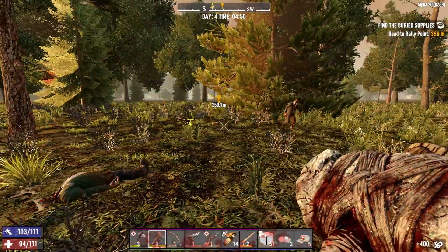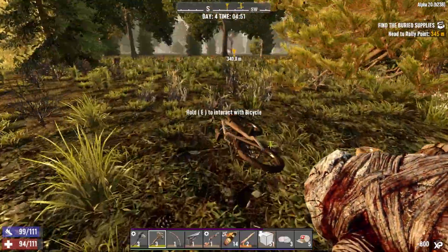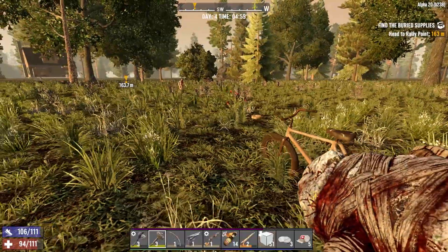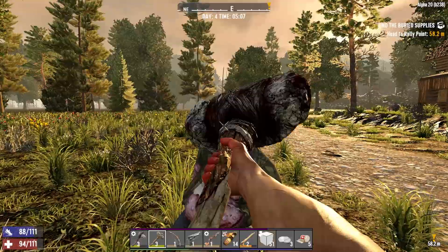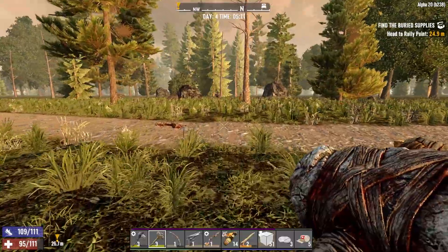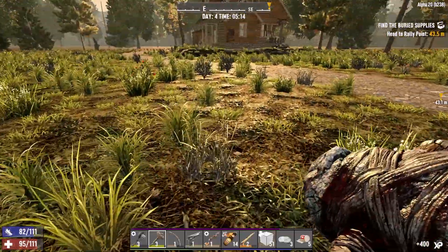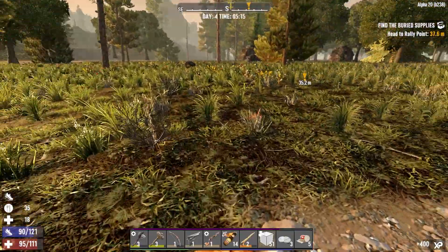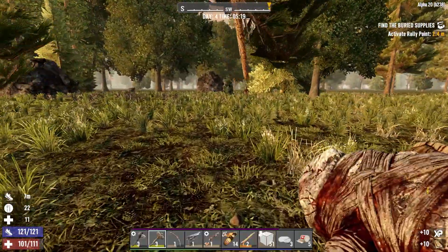I heard a zombie coming through the trees and backed into a thug — feral sense! It doesn't look like this is going to be in the wasteland though, so we should be okay. Wow, she saw me from miles away. It's crazy how feral sense still surprises me. Let's eat that bacon and eggs. We've got a businessman inbound.